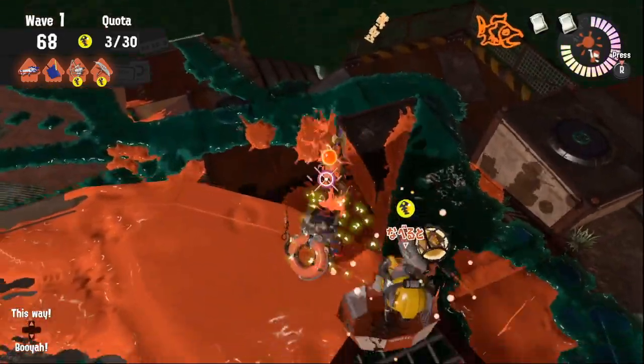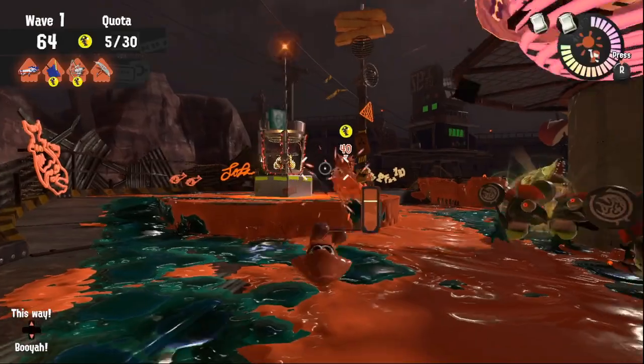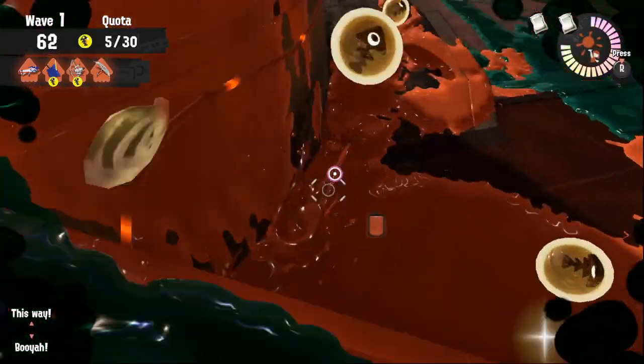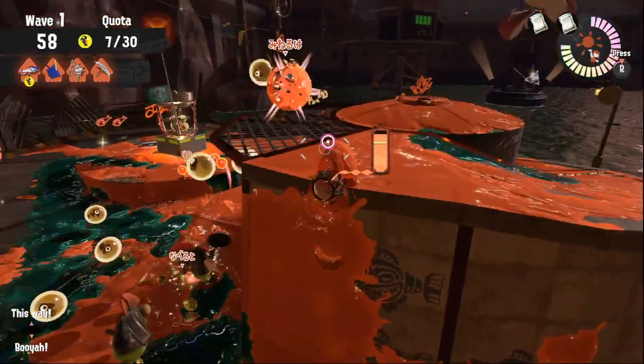Unfortunately, eggs keep dropping far. If you can get them, go for them. Best is when you just head to aggro. But be still careful — when a teammate with aggro on them dies, you can be an unexpected target again.